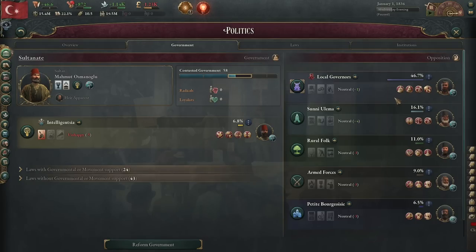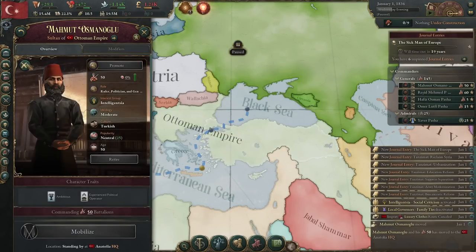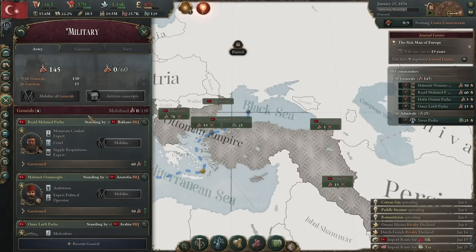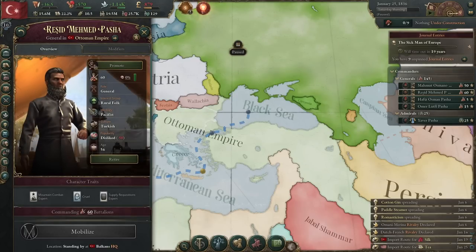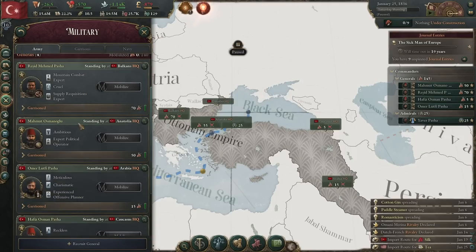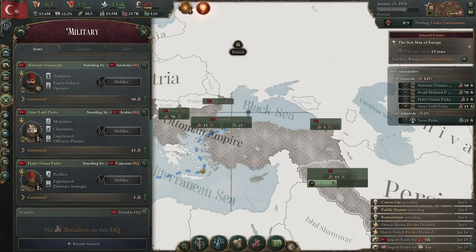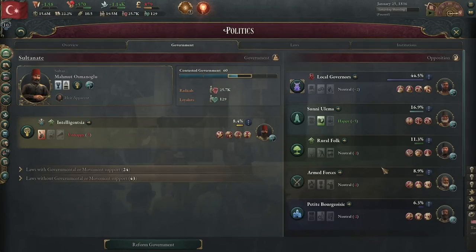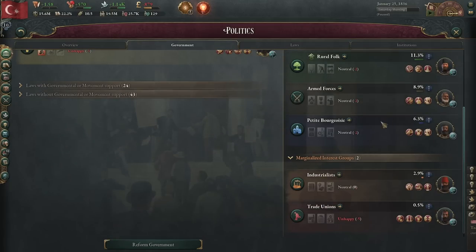Another way we can reduce their power is by bolstering other groups. There's only so much of the pie to go around, and if we give more portions to other people, that will reduce the portions they have. I am going to bolster the rural folk and the intelligentsia. I am also going to come over to my ruler and grant him command of the military, which gives his political alignment with the intelligentsia a plus 25% buff. Because there is only so much clout to go around, if we promote generals with different interest groups, they will gain more clout and strip power from the local governors. We are going to promote as many people as we can who are not associated with the local governors, until we run out of excess bureaucracy.